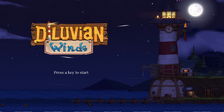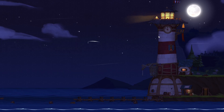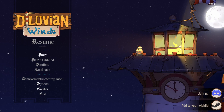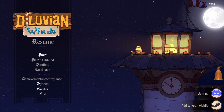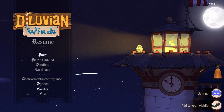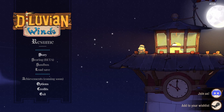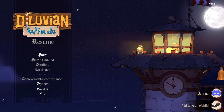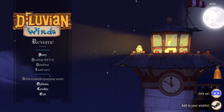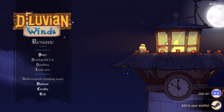Welcome to a first look at Diluvian Winds, a colony sim city builder that recently came out at the end of May. It's currently in early access at around $18 US. They have a roadmap featuring optimizations, sandbox mode, story difficulties, events, merchants, aerial species, achievements, and daily runs before their 1.0 release. This game looked absolutely just really cute.